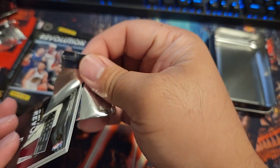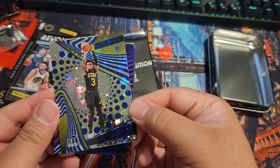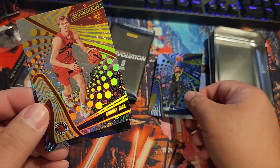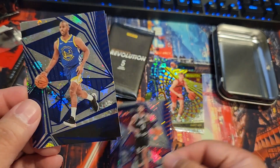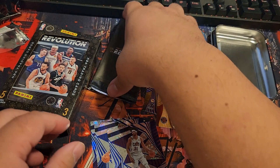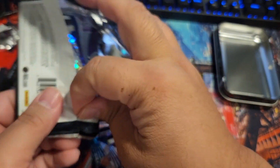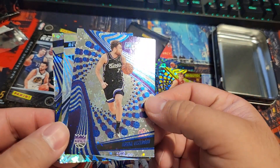That's just the Meijer price — Meijer is always a little bit more expensive. First off we got Keontae George, Grady Dick — two rookies right off the bat — Paul George, Chris Paul, and Garrett Allen. Nice shiny cards for Christmas, not even Thanksgiving yet.